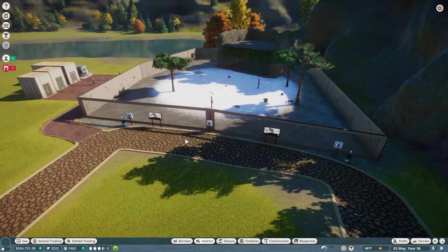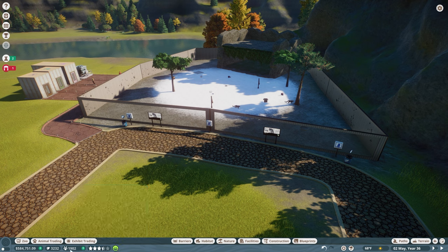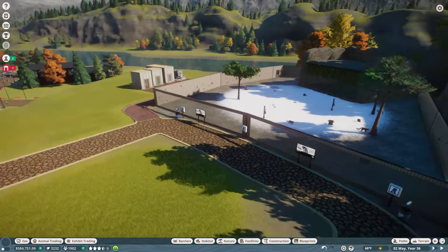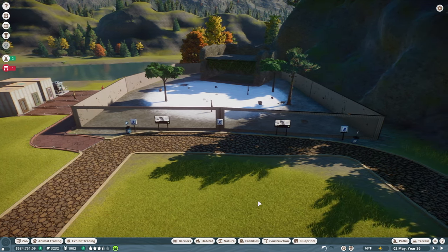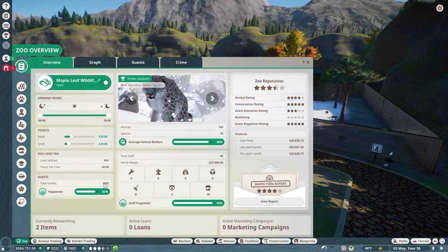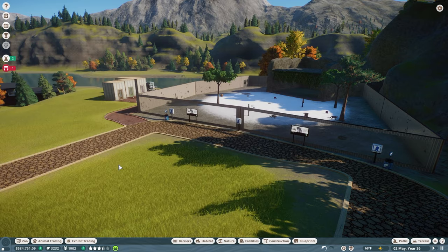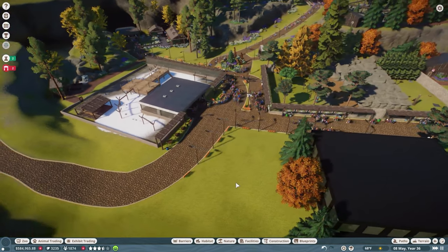We're ending the zoo with $584,751.09 in the bank. There are over 1,900 guests in the park — they're relatively happy, not very well educated, and a little thirsty, but pretty good overall. We ended up with over 3,200 conservation credits. I'm pretty happy with this one overall. I wish more of the animals I was looking for had been available, but for the most part I'm happy with how it turned out. With guests thinking tickets are under-priced, we're going to close Maple Leaf Wildlife Park and let all the guests leave. Let's do a quick run around the zoo.